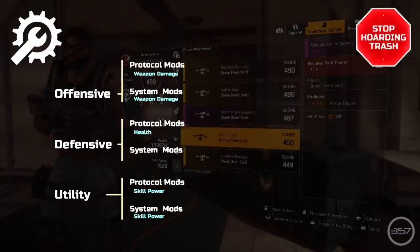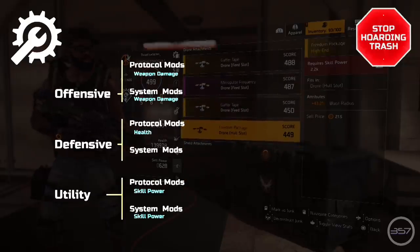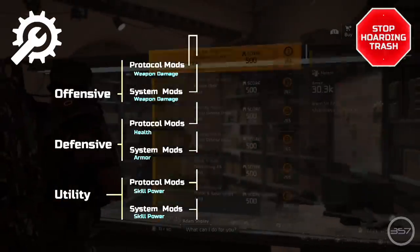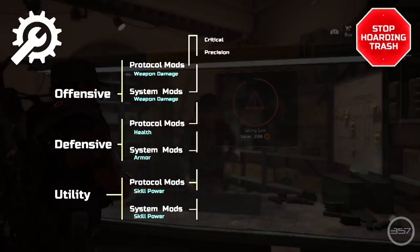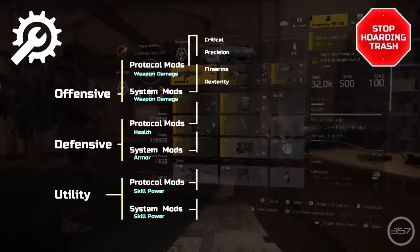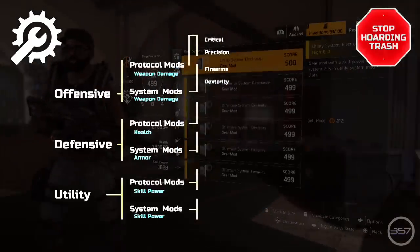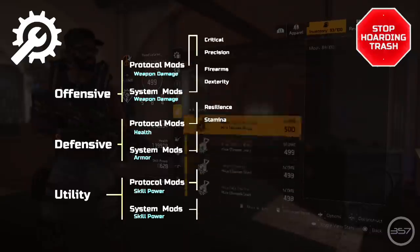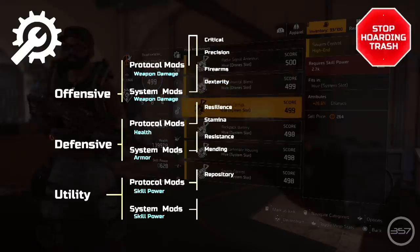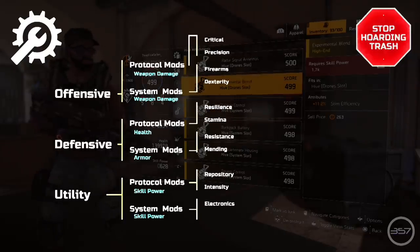When it comes to defensive mods, their fixed attributes are divided into two categories: defensive protocol mods roll with health, and defensive system mods roll with armor. From here these categories are divided again. Offensive protocol mods are divided into critical and precision. Offensive system mods are divided into firearms and dexterity. Defensive protocol mods are divided into resilience and stamina. Defensive system mods are divided into resistance and mending. Utility protocol mods are divided into repository and intensity. Utility system mods are divided into electronics and assist.